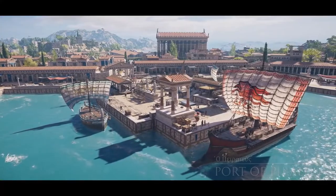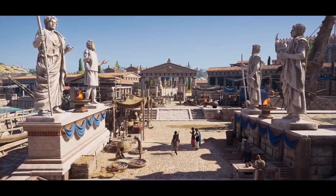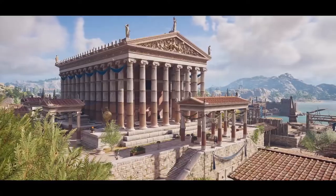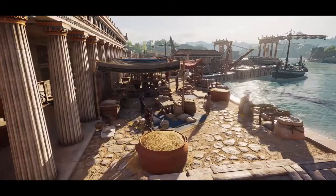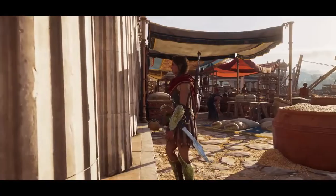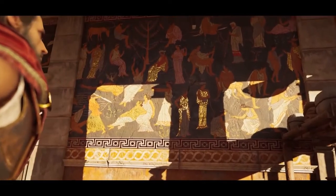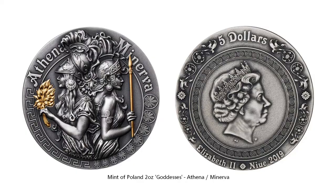As you travel across the Greek world, the biggest city you will come across is Athens. Athens is named after Athena, the goddess of knowledge and just war. This coin not only has Athena on it but also has Minerva, who is the Roman equivalent of Athena.